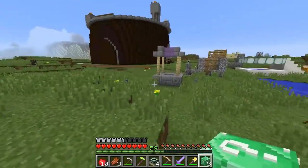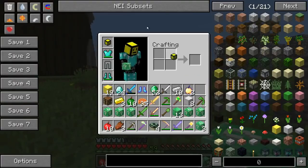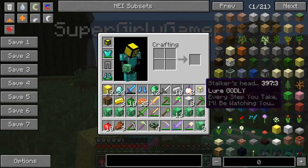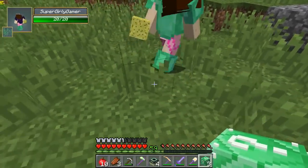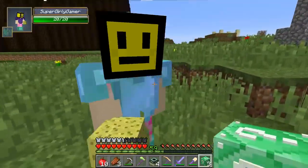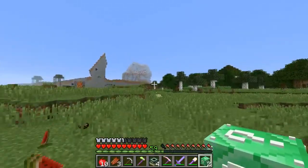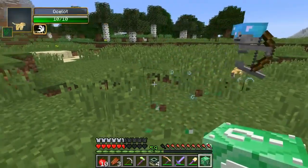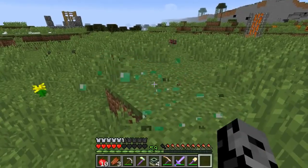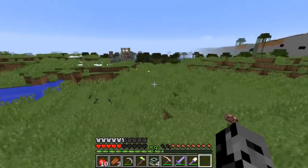I've gotta scrounge up pants and a helmet somehow. Wait — you have to come here! What are you gonna do to me? We can be twins! We can be twinning! What is this called? Stalker's Head? Every step you take I'll be watching you. I didn't realize that's what I was wearing before. We can be stalkers together!